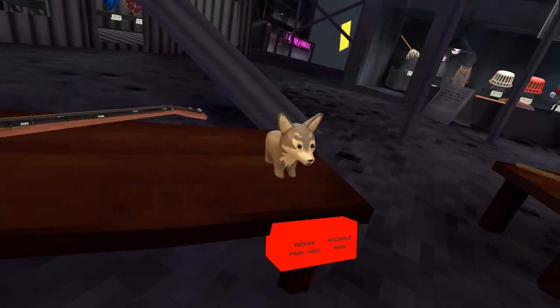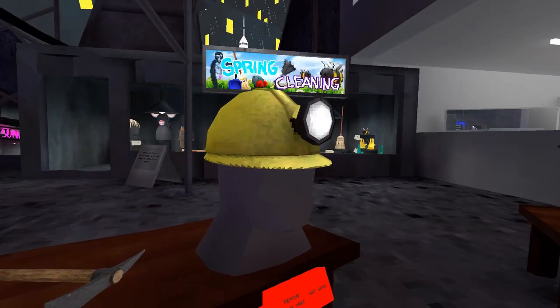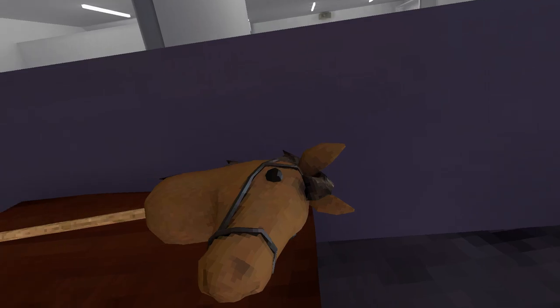A wolf plush for 4,000. A pickaxe for 4,000. A miner's hat for 3,000 shiny rocks. A Wild West hat for 2,000. A bandana for 2,200. And a horse for 5,000 shiny rocks.